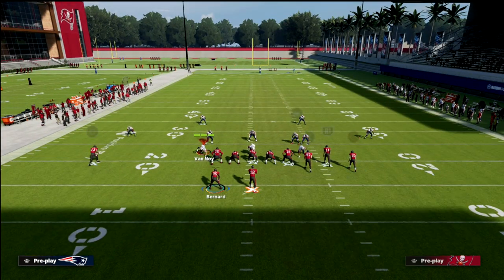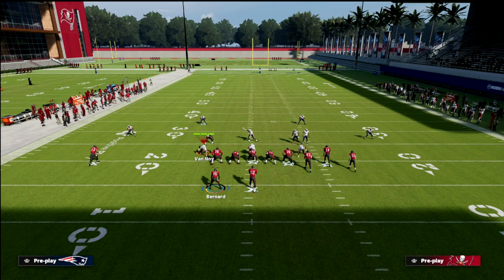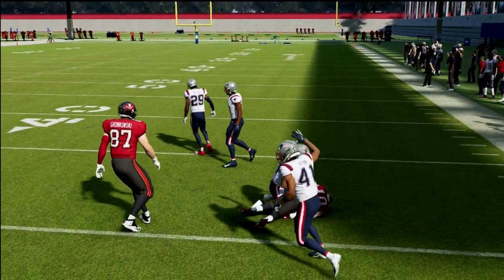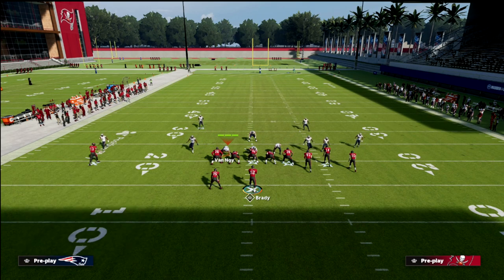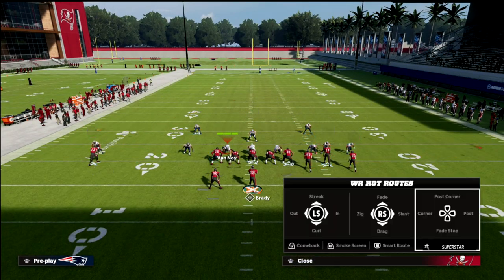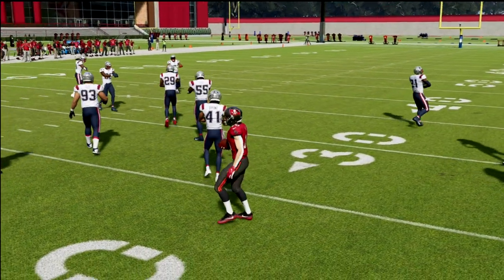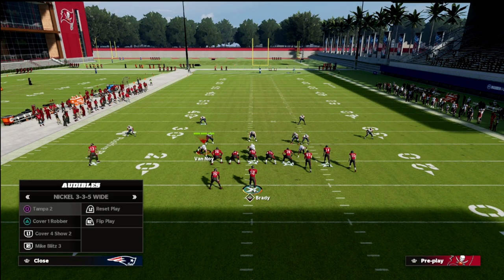All we're going to do is smoke screen the outside receiver Mike Evans. This little zig route is going to get underneath almost every yellow zone in the game, and you're going to be able to consistently hit that route against zone coverage. The zig just gets open in that pocket for four to five yards, and then you can run after the catch for a ton of yardage.